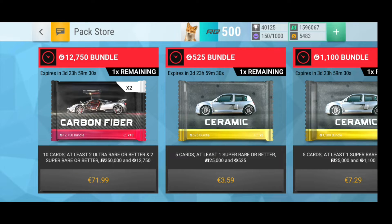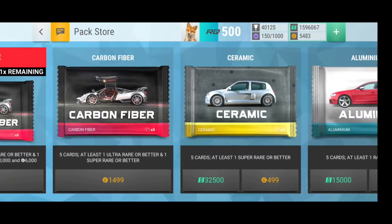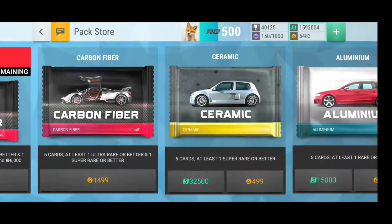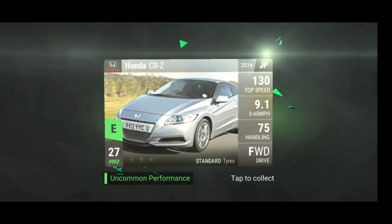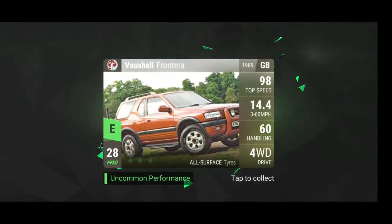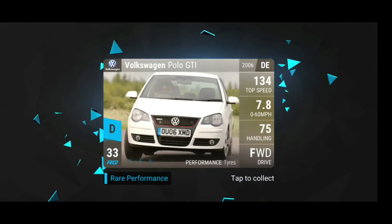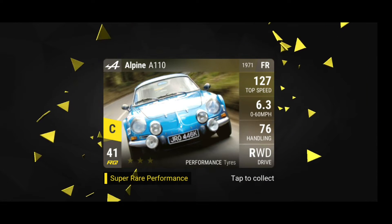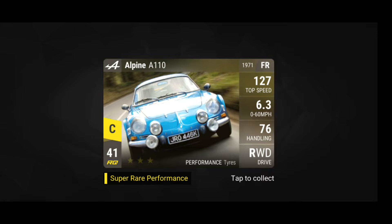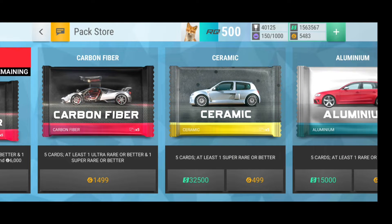So there are no events finishing today as a daily event, but I don't want to show you this because you already know what it is, so we're just gonna go straight ahead and open this ceramic pack and see what we get from this one. Actually could need some super rares, need some fuse material, but let's see what we get. Fox One Polo, okay, and Alpine — that's fuse material. Exactly what I need, so that's actually quite nice, even though it's just one super rare, but I will take it.